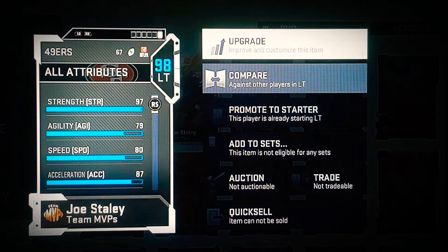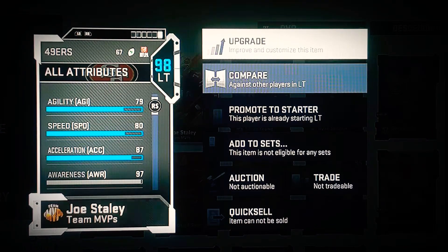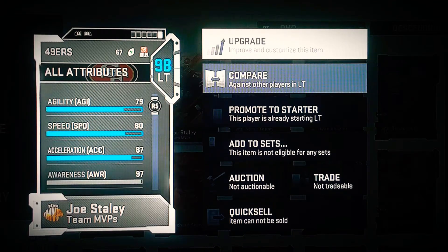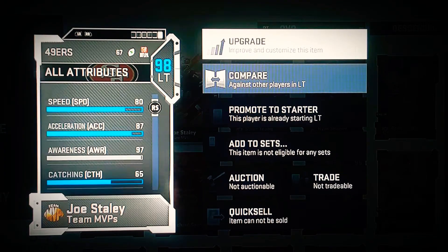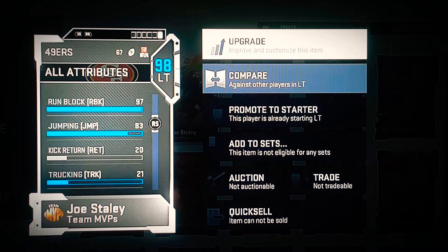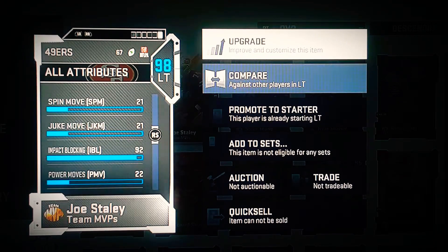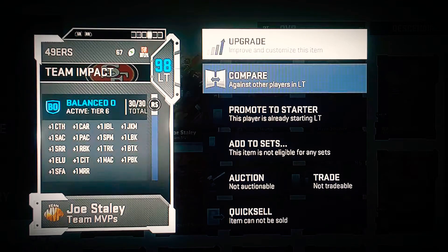All right, let's take a look at some other stuff. His strength is cool. That's my left tackle — 80, 87 — and that's the speed for a left tackle. It's almost like a slow tight end or something like that. He got good jumping, so he's athletic and he's on the edge. Impact blocking is a 92.